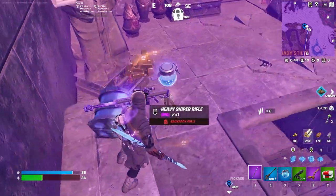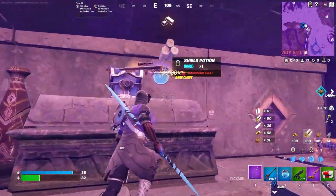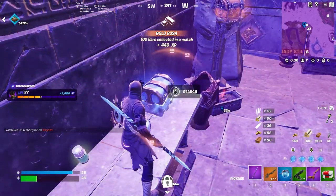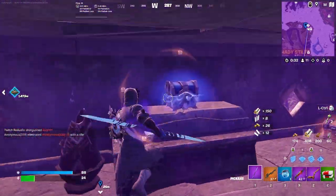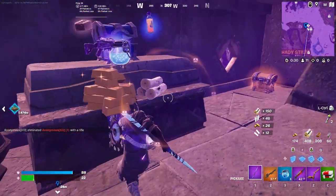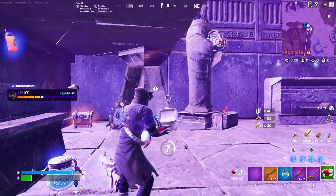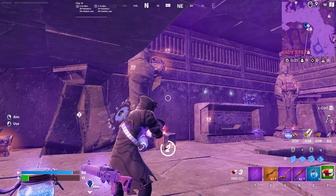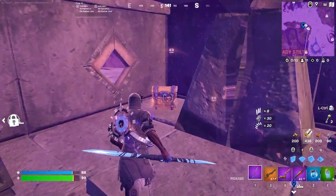Now you're in the real throne room of loot. There are four giant chests and so much loot in this area — this is such a good spot to go to if you want to be fully looted up and set for the entire game. It's honestly not that difficult to get to; all you need to do is solve a few puzzles.